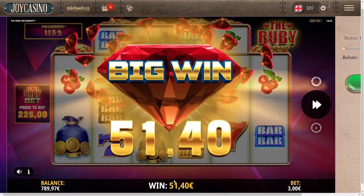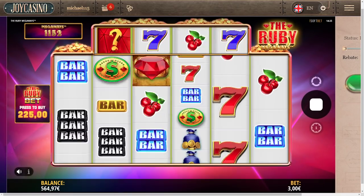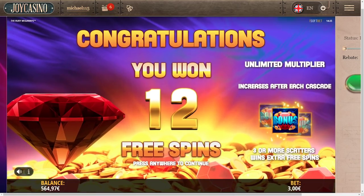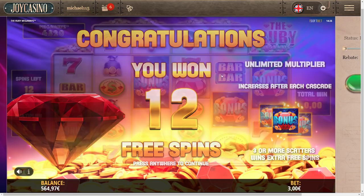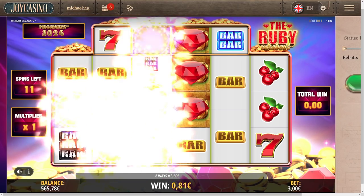We're gonna do some more bonus buys — I lost 75 euros there. By the way guys, if you want to join this casino, we are playing on Joy Casino, link is down below in the description box. Go to my website randomcasinobonus.com — 15 casino offers there, a lot of deposit bonuses and free spins. After you sign up, use my promo code RM20 to get 20 free spins on Reactoonz 2, plus a welcome bonus from Joy Casino. Make sure to sign up through the link otherwise the promo code won't work.